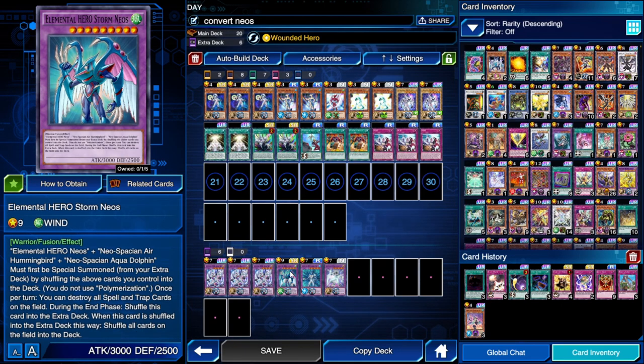Our ace monster is Storm Neos. He's so good because he can destroy once per turn all spell and trap cards on the field. Like all fusion Neos monsters, in the end phase if you don't have Neo Space — and we don't because we're playing Wanted Hero — he returns to the extra deck. But when he does, he shuffles all cards on the field into the deck, so you can deal with everything: face-up spell cards, non-targetable monsters, non-destructible monsters. It's amazing, and you can recycle and use him again.